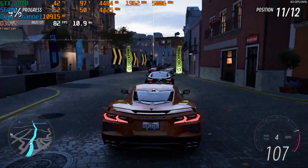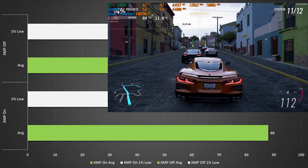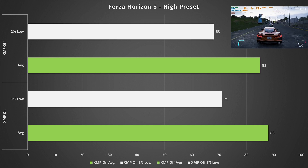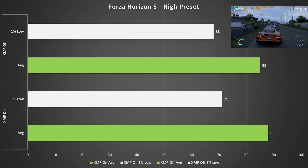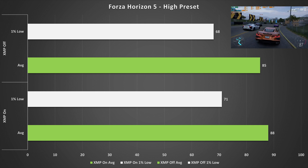Forza Horizon 5 on the high preset didn't care whether XMP was enabled or disabled, only going up by three fps for both the average and the one percent low. XMP doesn't really matter here at all, so if you don't have XMP RAM and you're GPU bound in Forza Horizon 5, I don't see that it would be an issue.